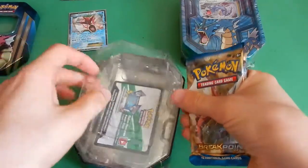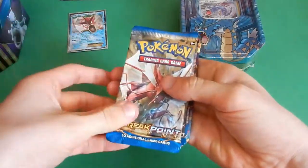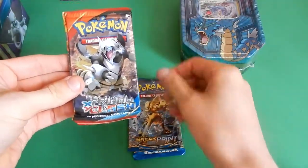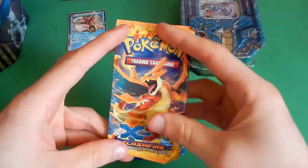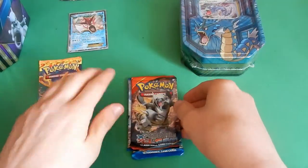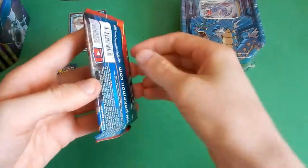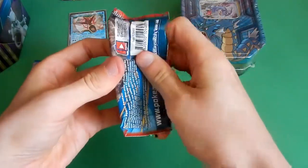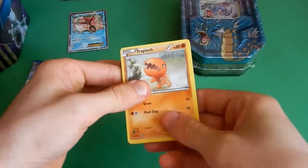The packs in this tin are Breakpoint, Breakpoint, Primal Clash, and oh — Flash Fire! I'll save Flash Fire to last. I did not know that was going to be in there. I thought it was going to be Breakthrough or Ancient Origins — I didn't know it was going to be Flash Fire.